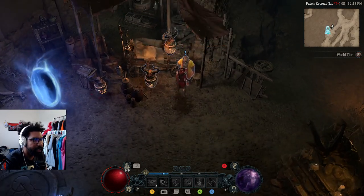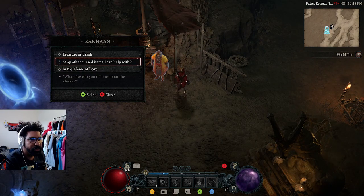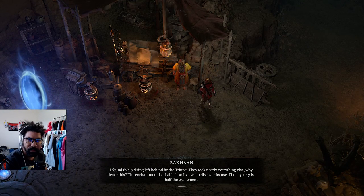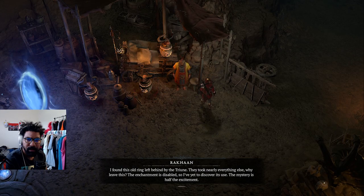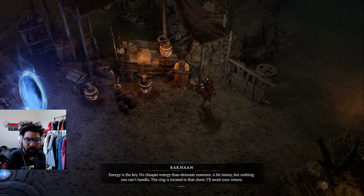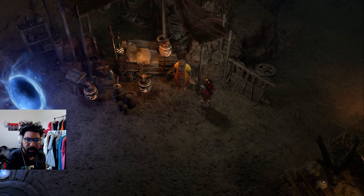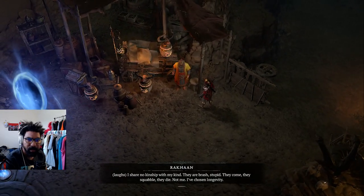Hey, can I talk to you? There we go. 'I found this old ring left behind by the Triune - they took nearly everything else. Why leave this? The enchantment is disabled so I've yet to discover its use. The mystery is half the excitement. Energy is the key - no cheaper energy than demonic essences. A bit messy but nothing you can't handle. The ring is located in that chest, I'll await your return.' I should level up Exploit if anything.